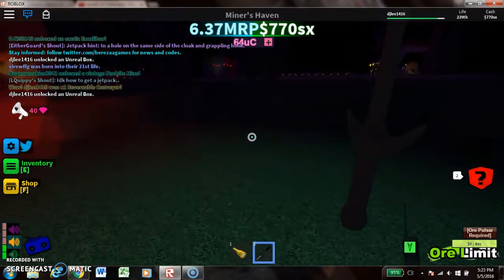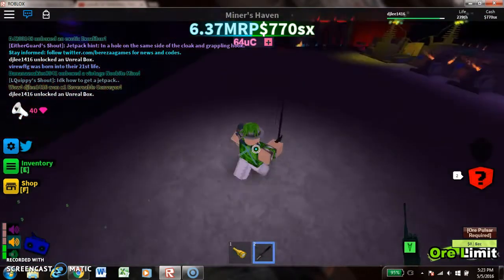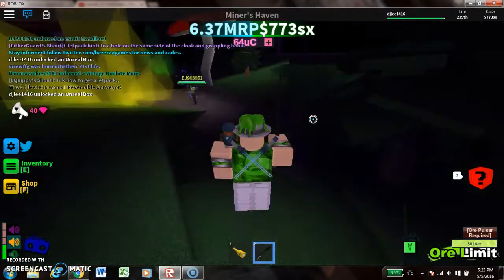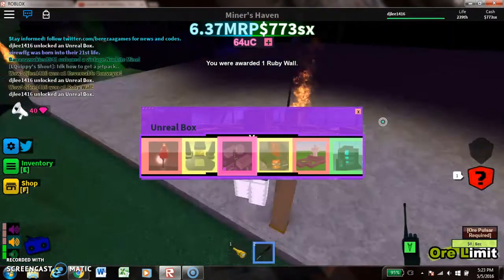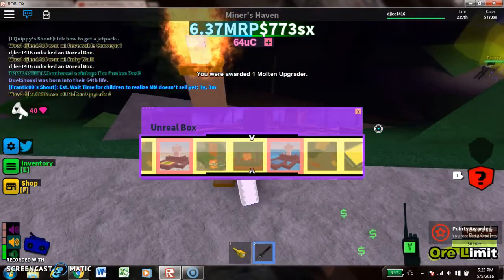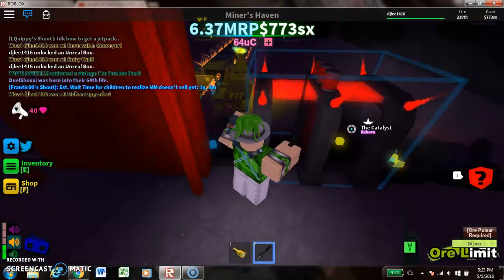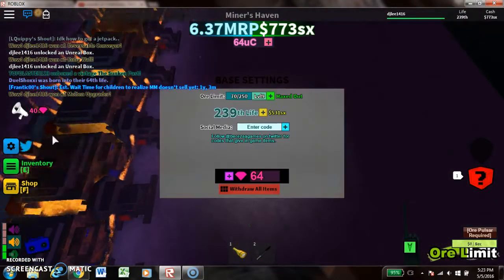And also, if you guys ask why — 'DJ, what the hell are you not going to do?' — I am going to save up for a Lucky Clover. There is a fortress — yeah, I told you guys before. I don't think this is good. There is a lot of lava.